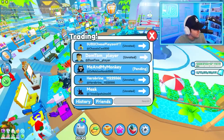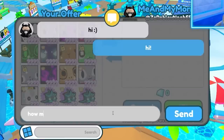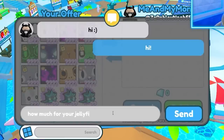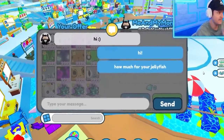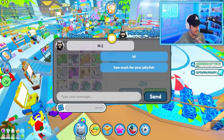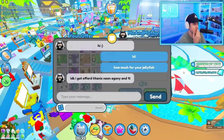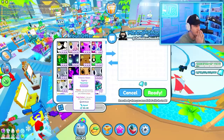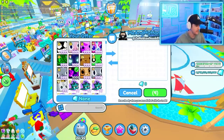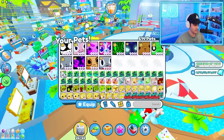Maybe we can make a deal with him. So this is the guy that has it. I'm going to say hi and ask how much for your jellyfish. I don't know if they're going to want to trade it, but I've got some stuff to potentially offer. He said he got offered Titanic neon agony and 1 trillion. What if I did Titanic neon agony and 2 trillion? I'm going to send that. Okay, I got to send him another trade — I messed up.